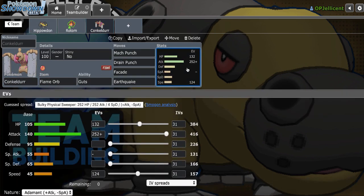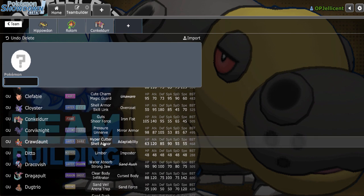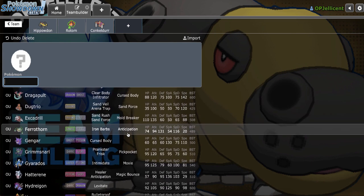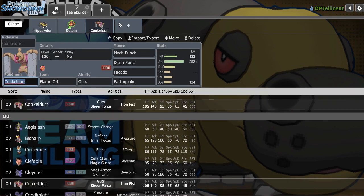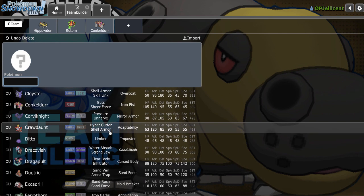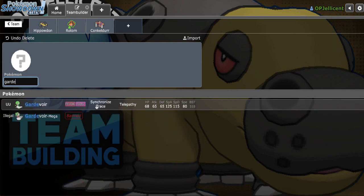These don't appreciate Overheat or Will-O-Wisp, so that's something I want to consider. Sand Rush Excadrill could be an issue too. I have the Mach Punch priority, but I might be pressured by something like Cloyster with Conk. I could add Scarf Gardevoir to trace Sand Rush, and it would also provide a Hydreigon check and a Draco Meteor or Dragon Dart switch-in. I should probably go with Clefable for a better Fairy, but Scarf Gardevoir has good speed control — I'll go with that.